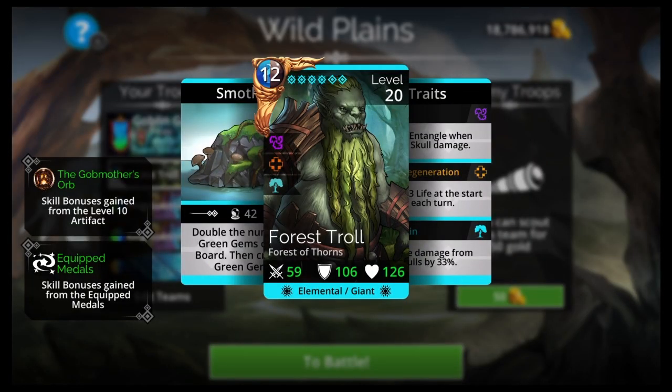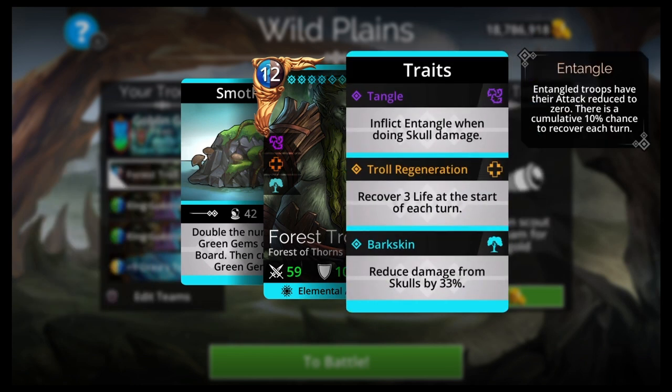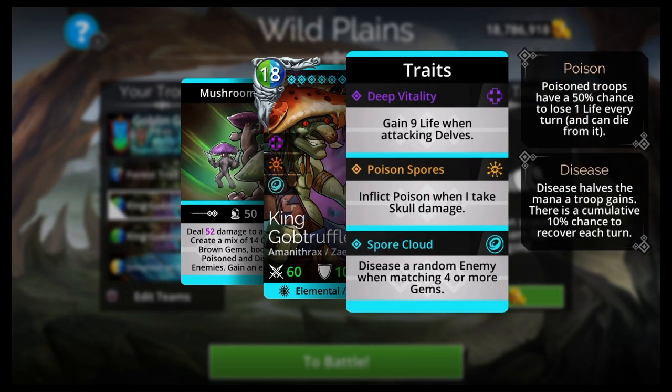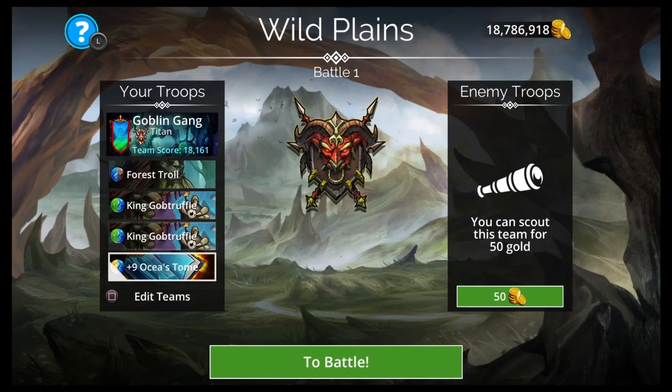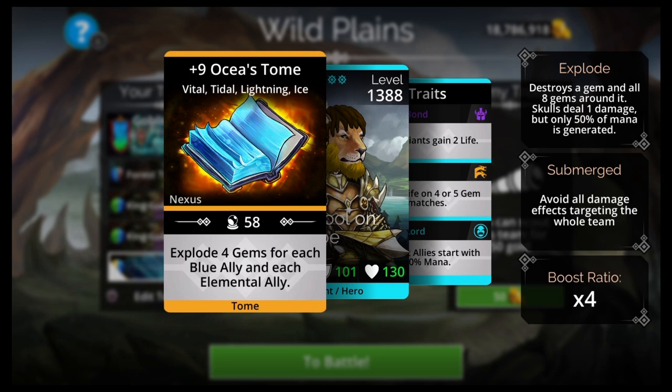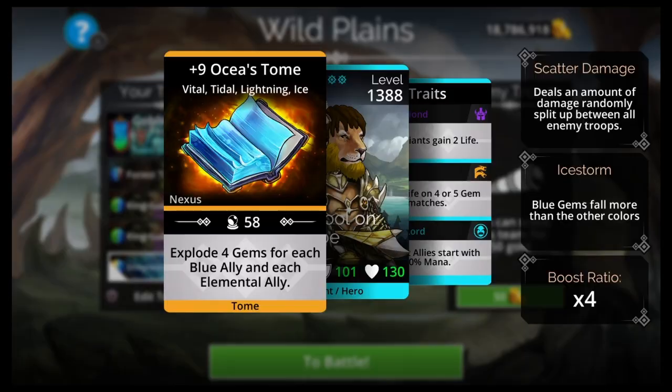Forest Troll is a Forest of Thorns troop — you'll need keys. Good guild and PvP to tier 1 will get it eventually; just use your Rowan team until then. He's nice traited but doesn't have to be fully traited. King Gob Truffle you'll get in the Underworld just like the Mirage Queen. For the weapon, Osha's Tome might be the easiest for a beginner to get first, but Gob Sticker, Doomed Glaive, Doomed Club, Mountain Crusher, and Essence of Evil all work too.